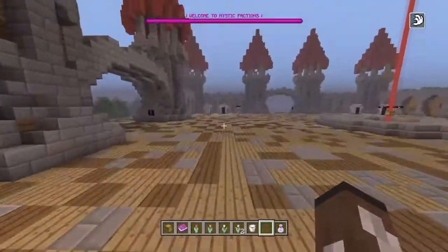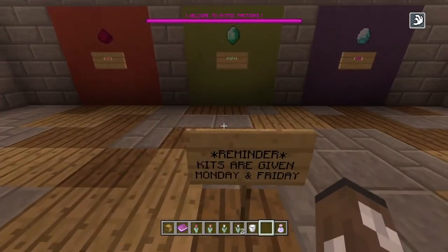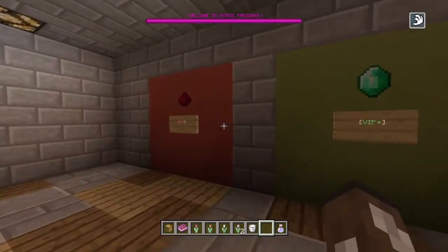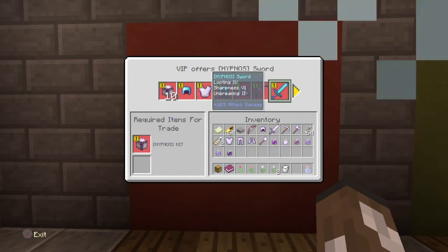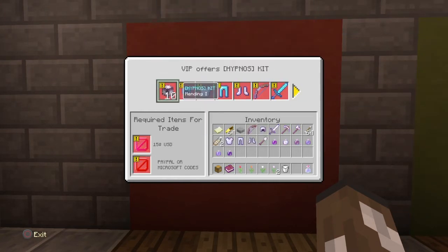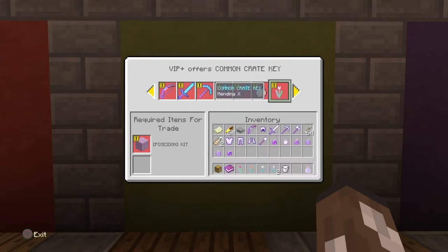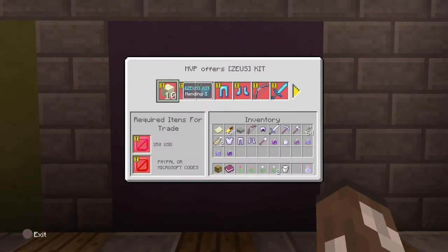We'll go on to the donations section. I already read this — you get the kits every Monday and Friday, which is pretty cool, and there are different levels. So there's VIP, VIP Plus, and MVP. VIP gives you really OP gear — I think Protection 6, Sharpness 6 — plus XP bottles and golden apples, for $15. VIP Plus is $25 and it's Protection 7, more OP gear, a god apple, and a common crate key.